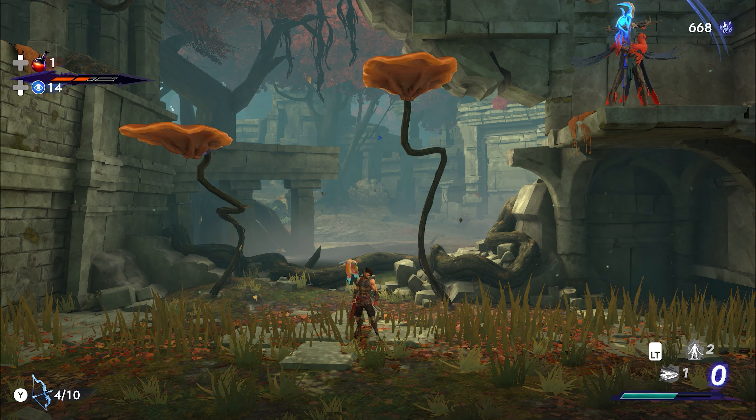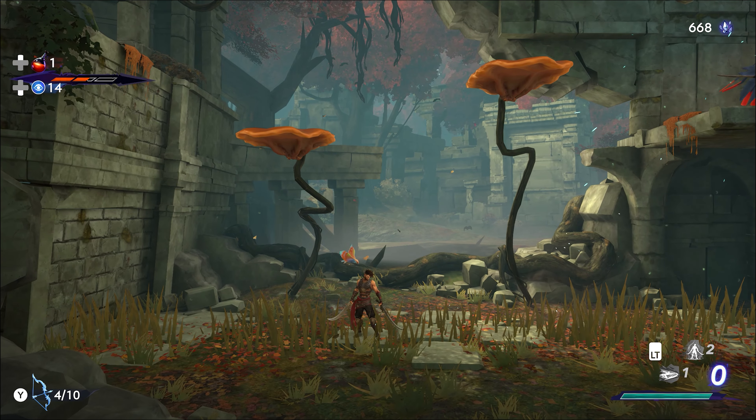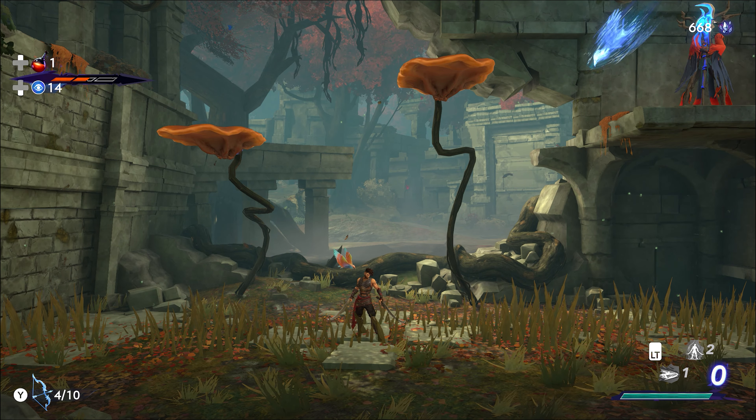We can also block and parry attacks. If an enemy is about to hit you with a gold attack and you time it right, you can deflect and stun the enemy. But if it is a red attack, you simply just have to get out of the way.